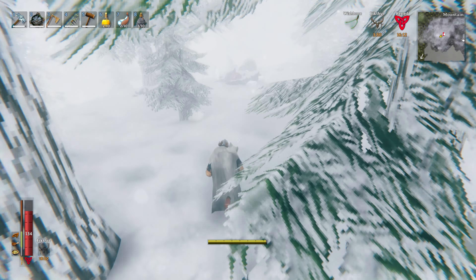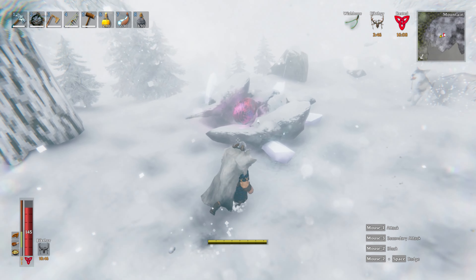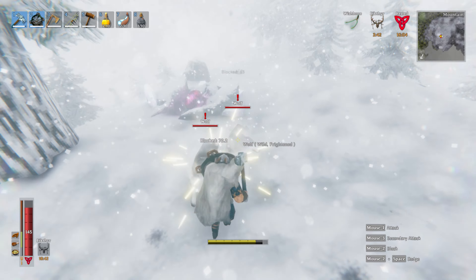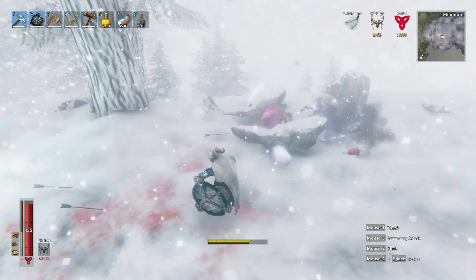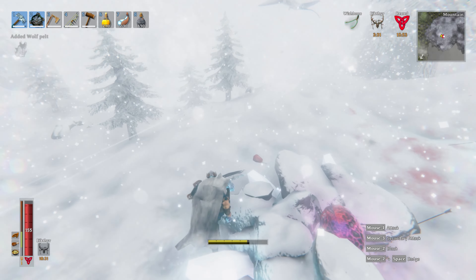Another tip: while you look for the silver nodes and scour the mountains, you will find drake's nests with eggs. You should mark your map to remember where these are located, as once you find the snowy biome's boss mother location, you will need to bring these heavy eggs to summon the mother.